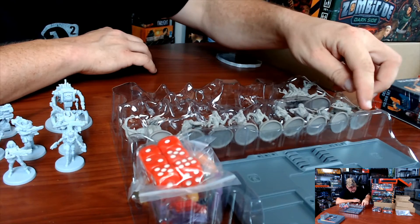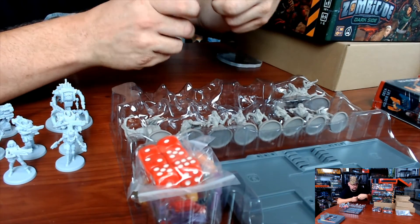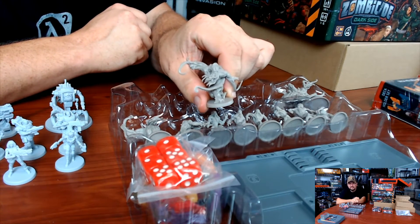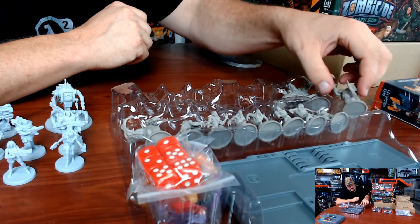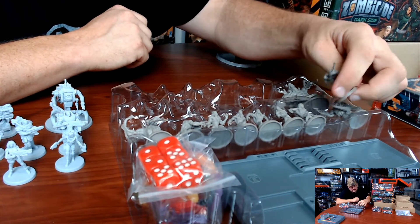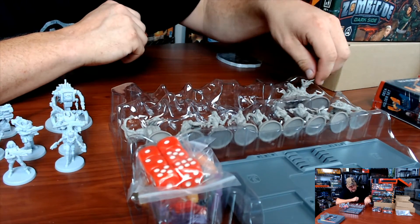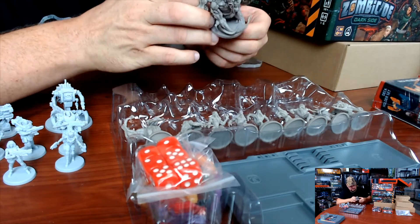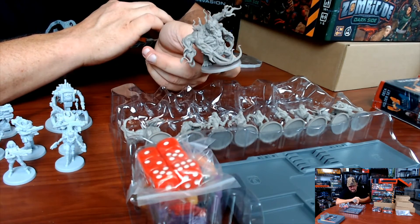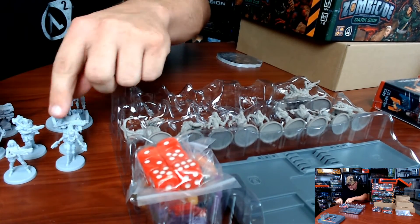And then you got all of your respawnable critters. Lots of tentacles - holy plethora of tentacles, Batman. You get a decent number here. I guess this is the runner, and these are just normal little drones. And you have Mega Tentacle himself - that would be the abomination. If not, I have concerns about what else you might be fighting in this game.